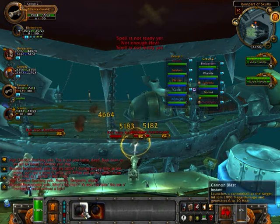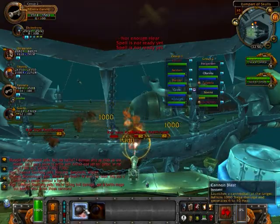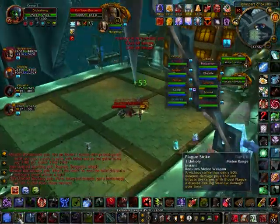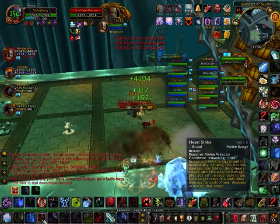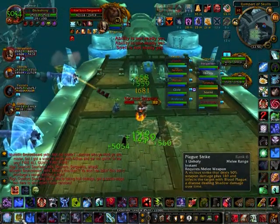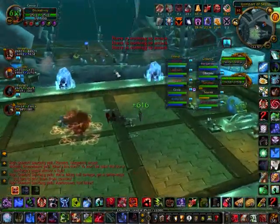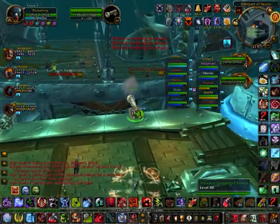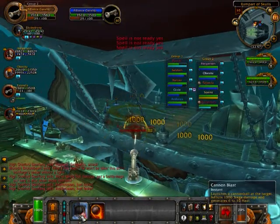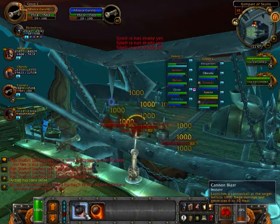Split your group into two teams. Leave one tank, one healer, and one DPS on your gunship to deal with the Horde boarding parties that jump over to attack you. One healer is sufficient for this team and one DPS is enough to keep the boarders in check. If you're struggling on the Horde side, you can pull your defending DPS across too, as the mobs on your own ship don't hit very hard.